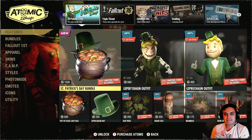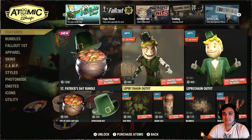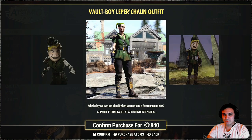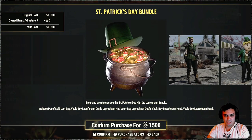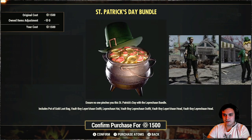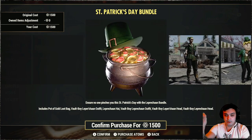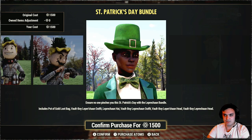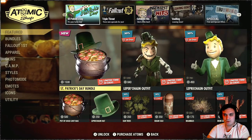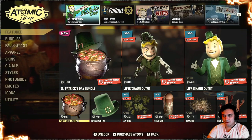Alright, so Sampatrix Day. The outfit has returned with a 30% discount. I might actually get this because I've seen some really nice combos with that outfit. I'm going to think about it. The bundle — I think we had this bundle last year. It includes a pot of gold loot bag, a Vault Boy outfit, a bunch of outfits with hats and stuff like that. This bundle is loaded with outfits, and by the way, this blue suit actually looks nice. I'll think about it.